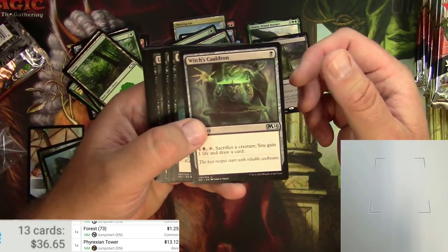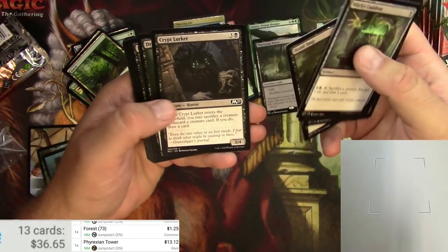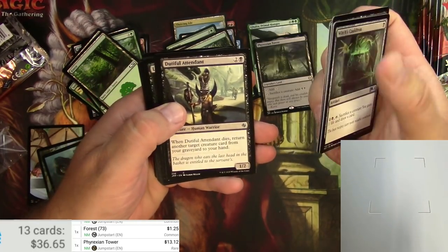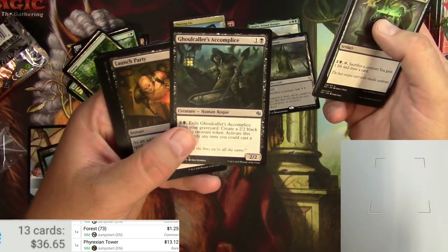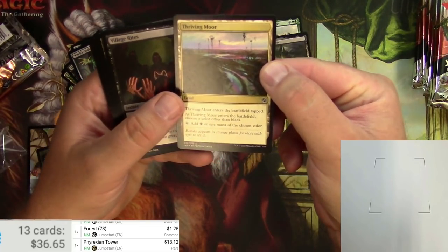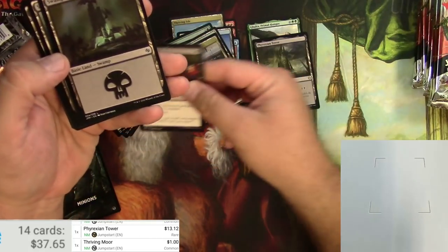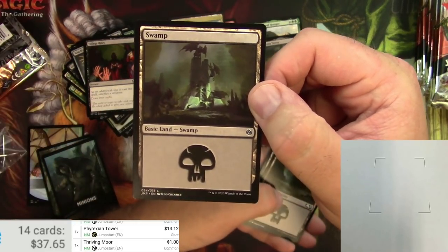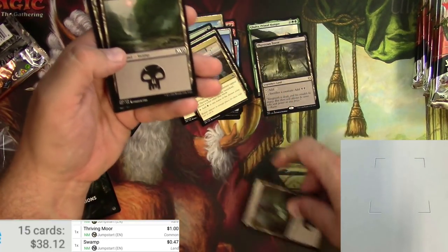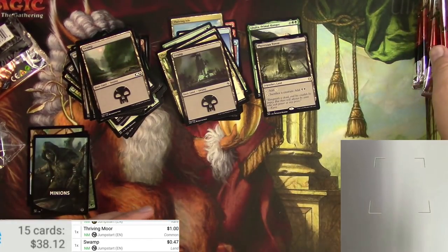Witch's Cauldron — you can cook anything in that, cats, dinosaurs, imps, whatever you want. Ghoul Caller's Apprentice is the art from Thriving Moor, a black-and-something thriving land at about a buck. This one is like an impish gargoyle swamp — not a big one. Pretty cool art with the sun there, some good Swamps.